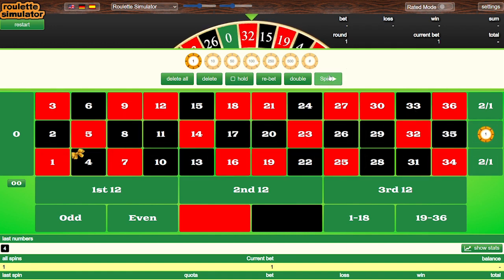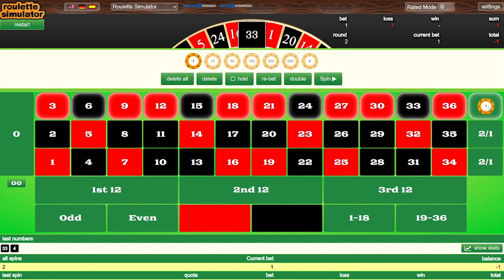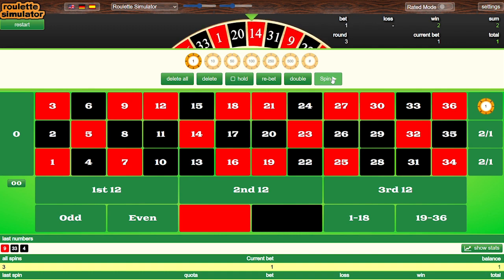Our first spin gives us black 4, so we bet a single unit on Column B. The result comes in Column C, so we lose but follow it — betting Column C again with a single unit. The result is Column B, so we win that. We go back to level one of the system with a single unit and stick with Column C because that was the winning column.